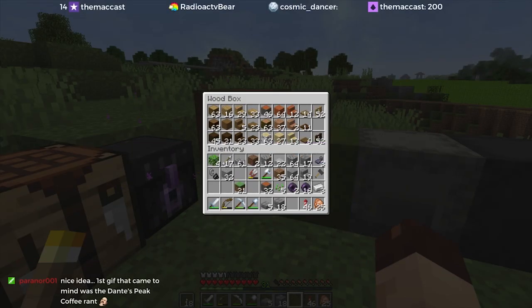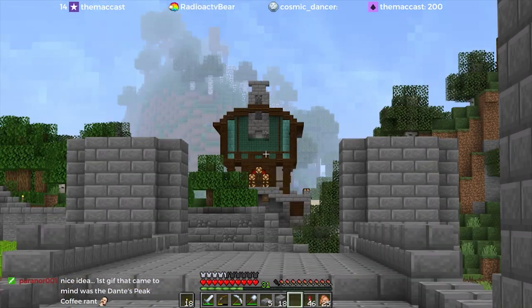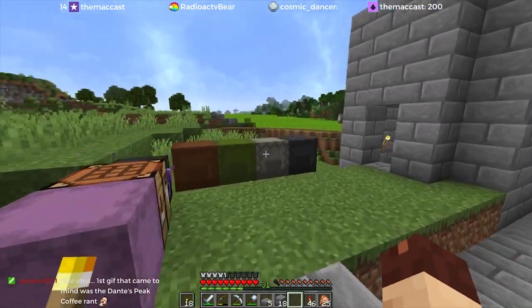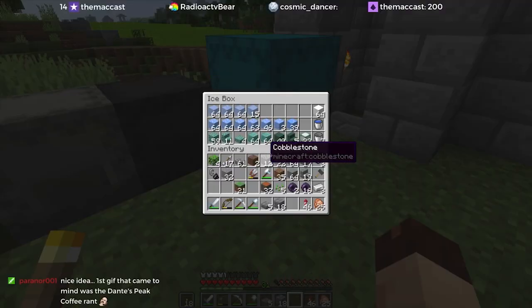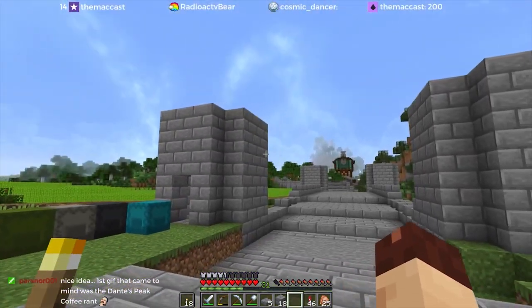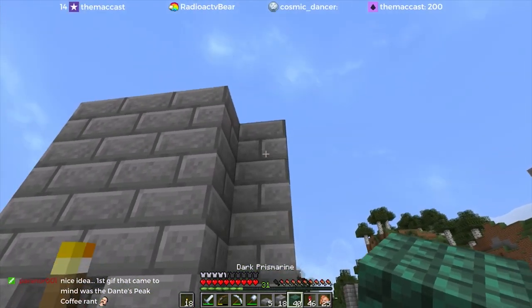We need wood. We need to decide what wood we're going to use. So it's a gray bridge similar to there. We could potentially use prismarine because that's got slabs and stairs, so we could go that route. That could be kind of cool. What does that look like next to this?